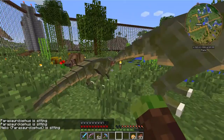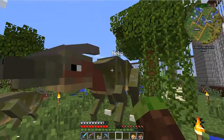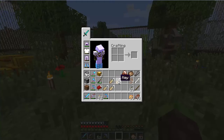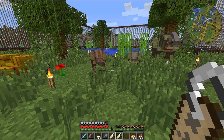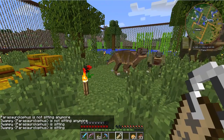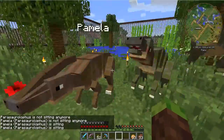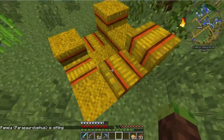I threw some wheat down and they ate it - I don't know if that helps their health. Maybe I need to get some health potions brewed. We've got Neko here. Right now I've got them sitting so they won't wander around and get themselves killed. We do have some name tags for them. The male parasaur is going to be named Swampy, suggested by That Girl You Love. The female was named by Shane, who suggested the name Pamela. So we've got Pamela, Swampy, and Neko now hanging out in the parasaur enclosure.